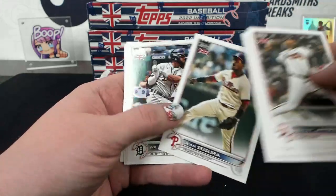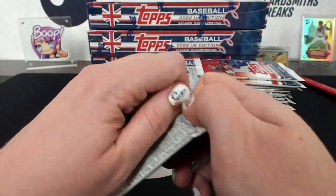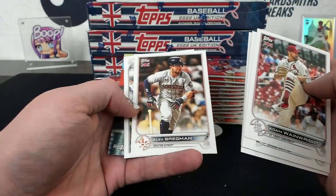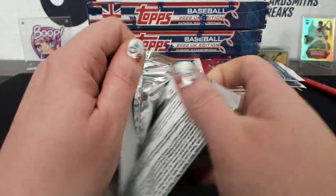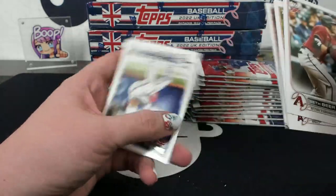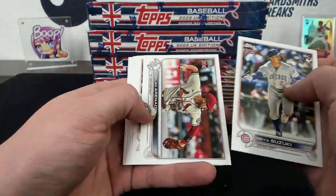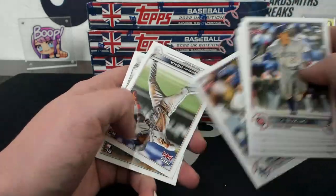Hi Wander. Career Year Aaron Judge. Have your bias Merlin. Bonjour Bobby. It's a Matt Chapman UK Edition. Suzuki rookie. Jeremy Payne rookie.